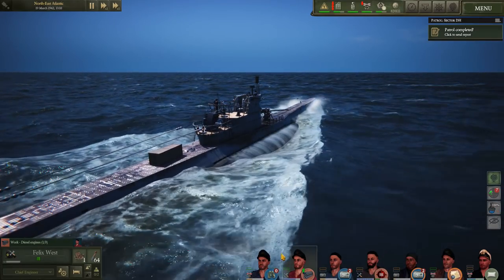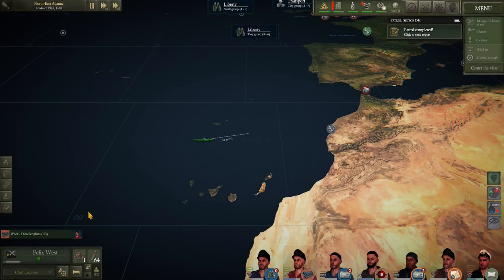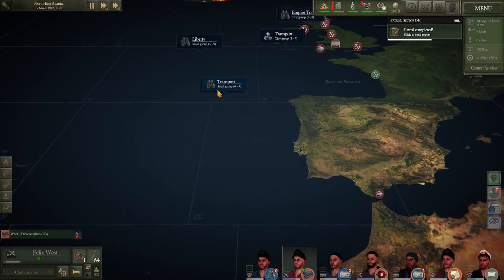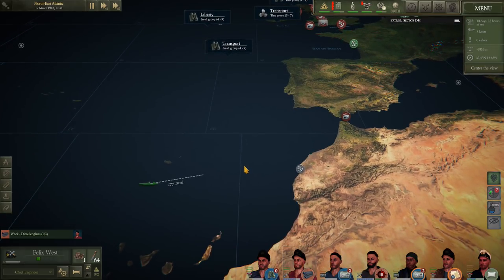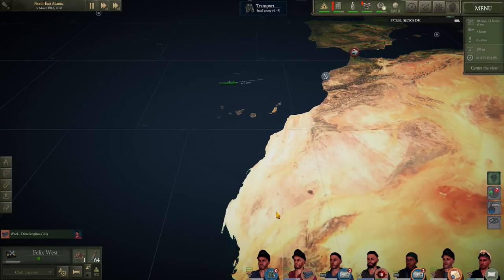Welcome back. So I've done the patrol down here in DH — nothing much to report. We completed that, didn't spot anything. I did adjust our course to come to a Liberty ship group, but that was actually ships we'd previously sunk and they were just the life rafts still bobbing around the sea. So not much to report there, I'm afraid.